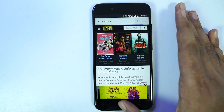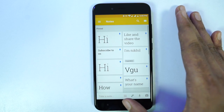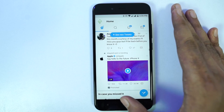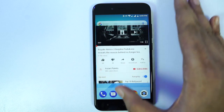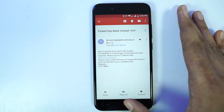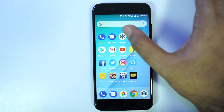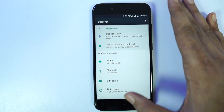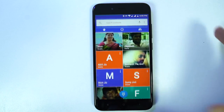Now I'm opening the apps from memory. Memory management on this phone seems to be good — it was able to keep at least 12 applications in memory. The rest of the apps are out of memory, but that's manageable.